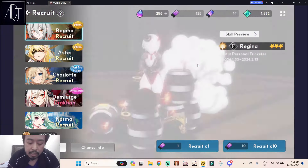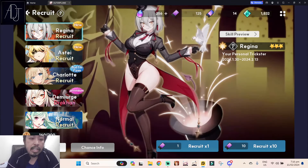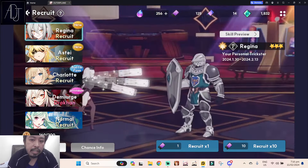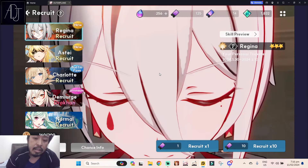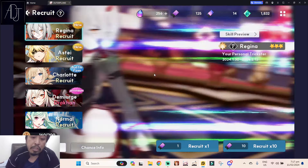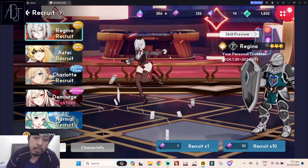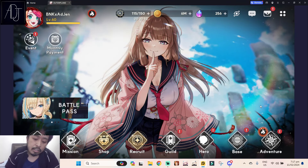It's better to use those tickets when there is a summoning event. During a summoning event, if you get a duplicate, it will be worth 150 shards instead of the usual 50 shards. In normal days, getting an off-banner duplicate gives only 50 shards, but during a summoning event it becomes 150 shards — a really good deal. That's why I'm saving my 265 regular tickets for when the summoning event comes back, since every duplicate will net me 150 shards instead of just 50.